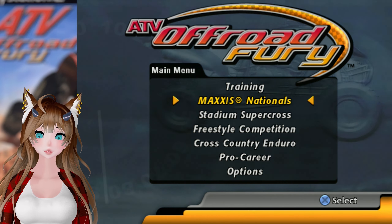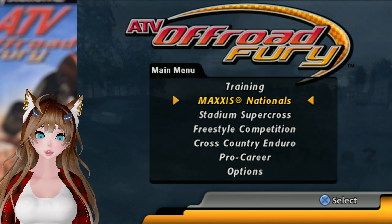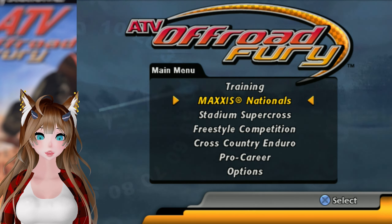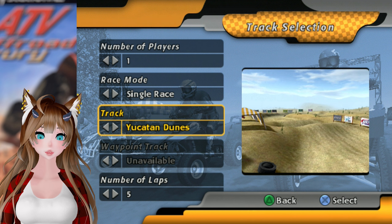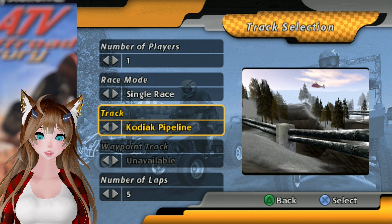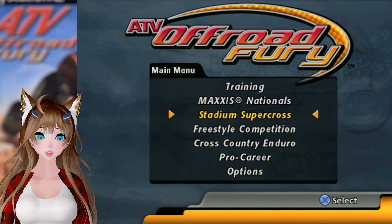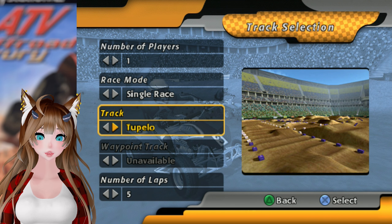In this episode, we are going to be checking out the last little bit of content left in the game that I have not touched. We have done the Maxis Nationals — which is basically what we did in the second episode, pretty much all of the same tracks. So that is unnecessary to go through again. Stadium Supercross is the second part of the career that I just did in the last episode, and these are all of our tracks from there.